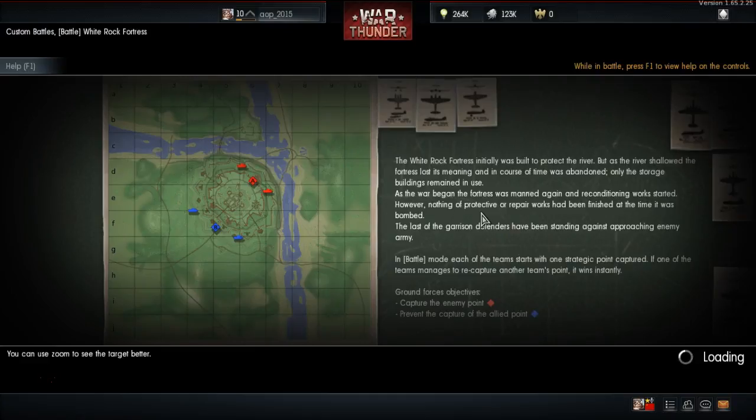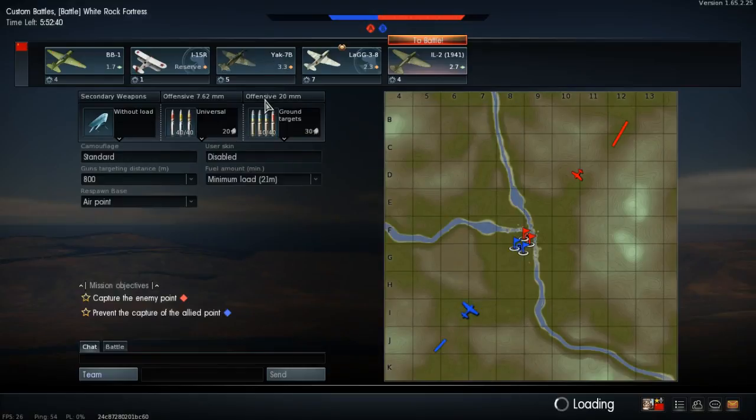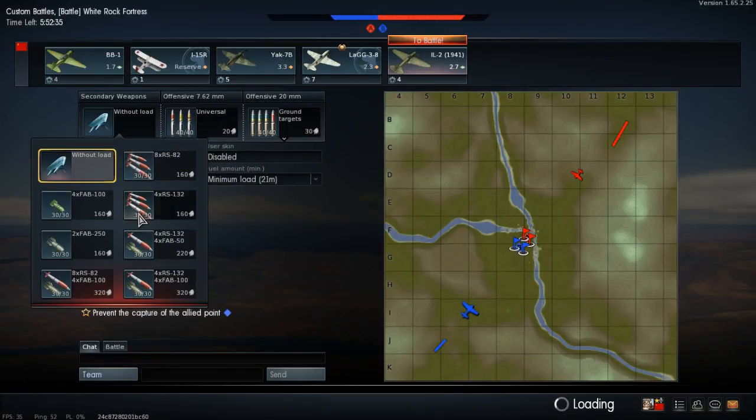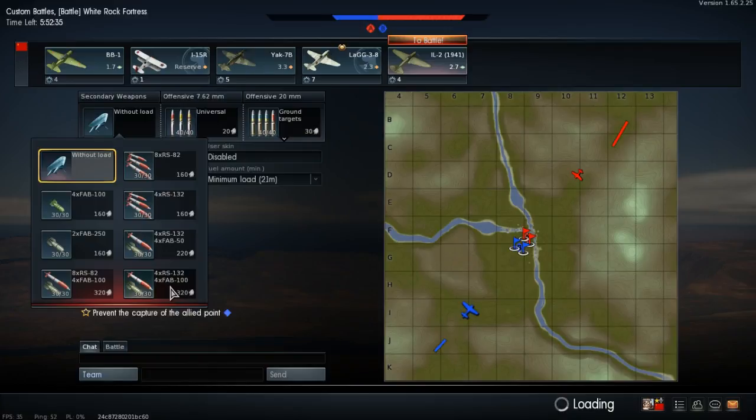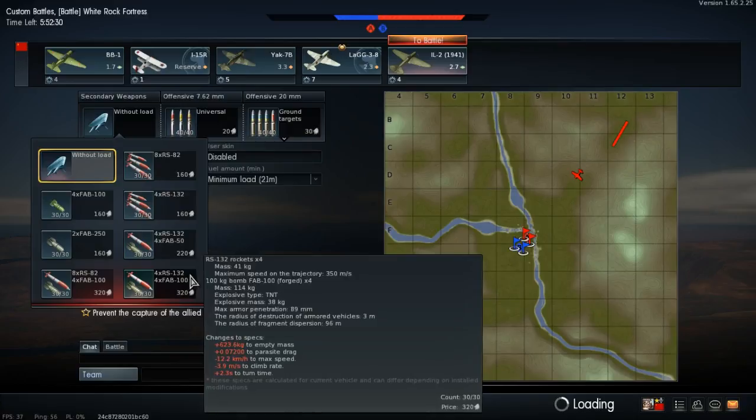I've been trying to make custom battles videos for the past three months and they haven't worked. The way custom battles work is you can get like infinite planes — tanks and aircraft — and you can set it how you want, but I don't think you get any experience with kills. So we're going to equip all of the bombs.